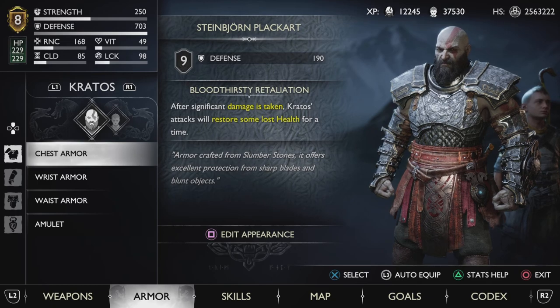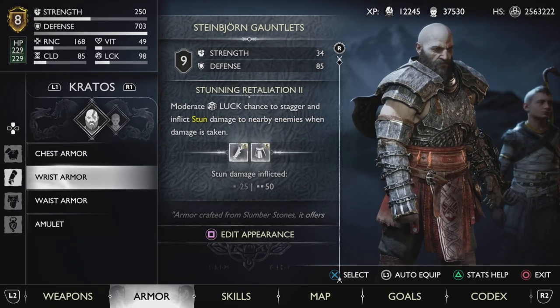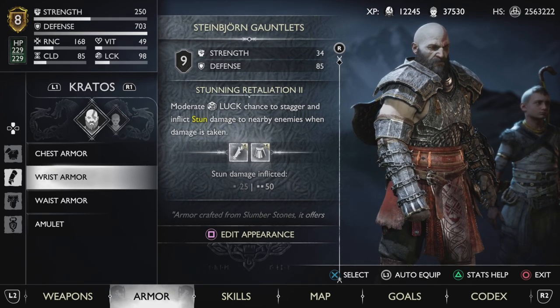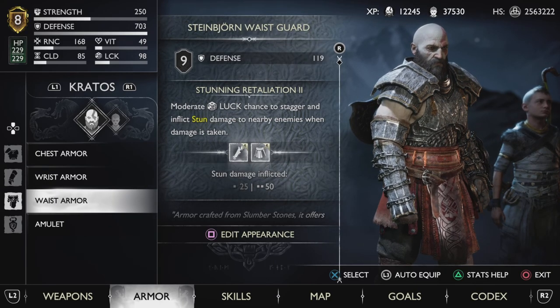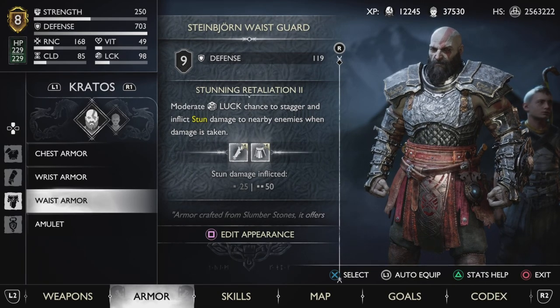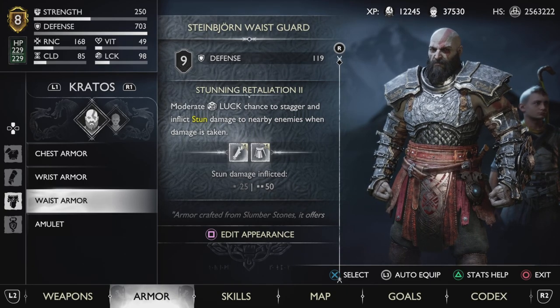If you successfully beat the Dragon, you're going to get the Ulfheim Force, which is a great enchantment, and also the Stain John armor set. It has one primary stat: defense. This armor set is all about defense and I have it maxed out — as you can see, I have over 700 defense. Everything else is lacking behind, but if we don't care about that, we are going to be the tankiest in all the nine realms.